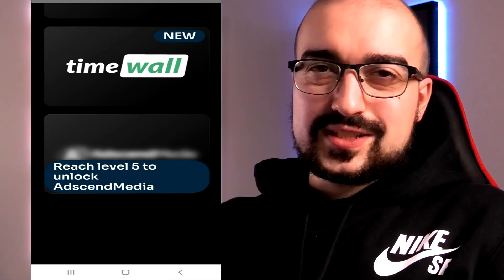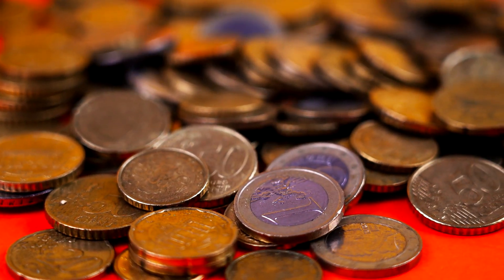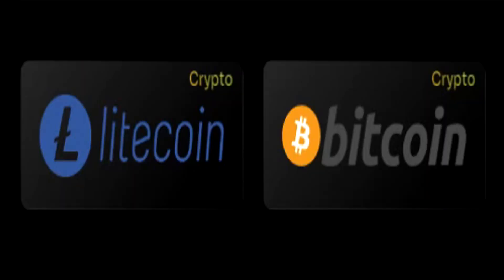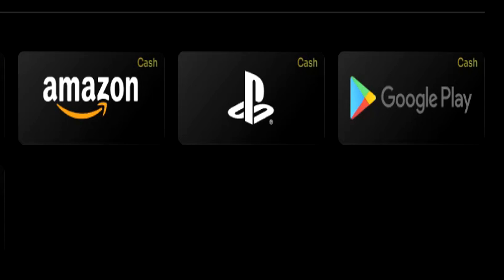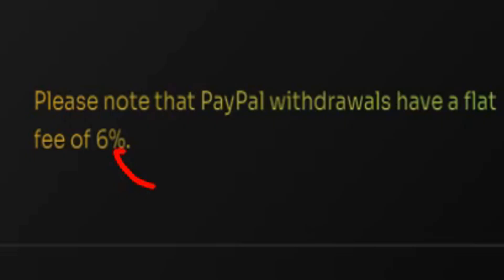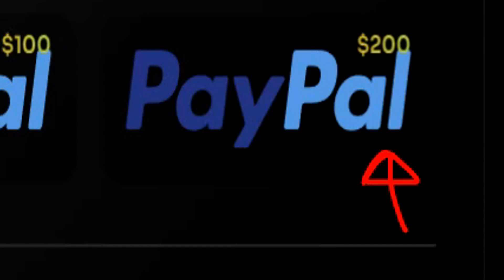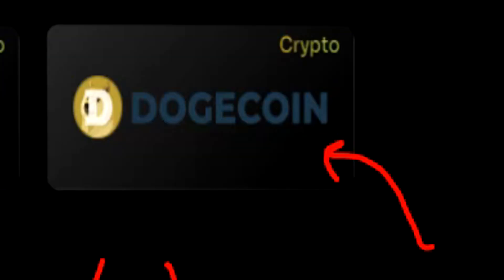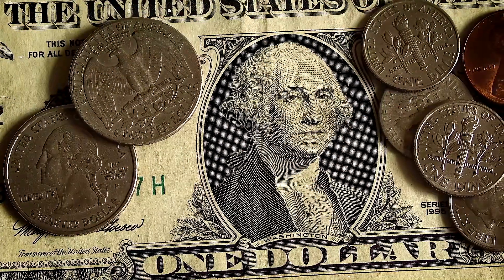Let's head over to the Cashout tab now so you guys can see all the different cashout methods available. We have two different cashout methods: cryptocurrency and straight up cash. You'll notice that PayPal is available on Loot Gain — this was not the case last time I reviewed it. The minimum cashout on PayPal is $10, plus there will be a 6% fee once you cash out, but you can cash out all the way up to $200 at once, which is very high. I can easily generate around $5 or so per hour on Loot Gain, at least in my country of Australia — whether or not you can do that in your country is something you'll have to figure out once you sign up.